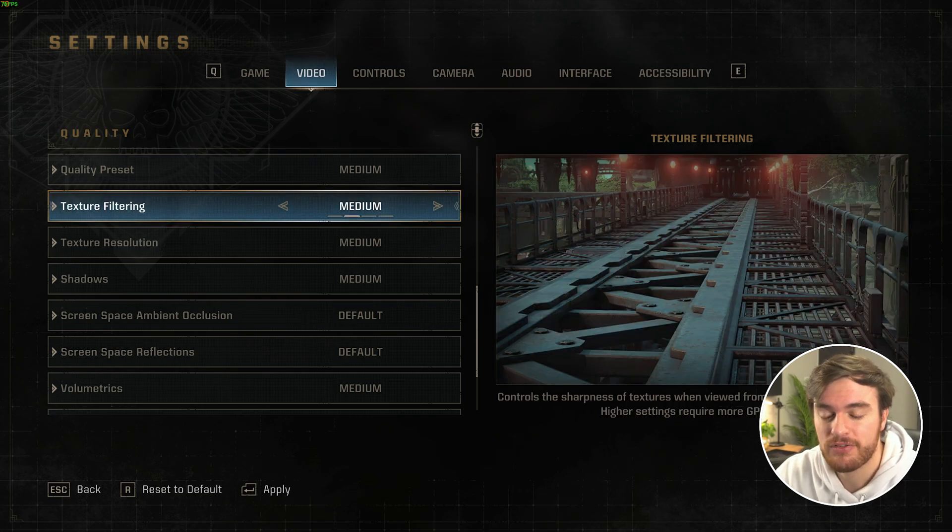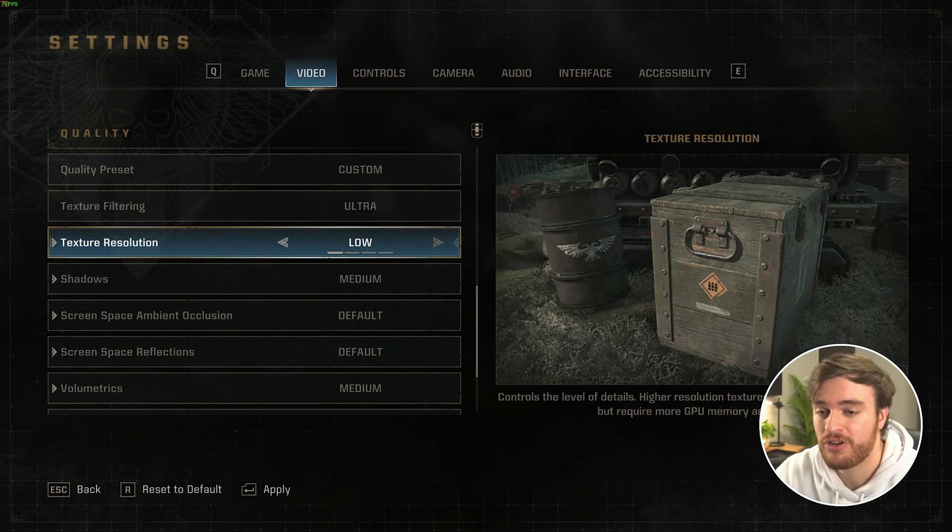First, texture filtering. This mainly affects grates and similar surfaces, and I'd recommend leaving this as high as possible, as there's almost no FPS difference. Then, texture resolution — this completely depends on how much VRAM you have, as that's where the textures will be loaded. If you have a 4GB graphics card, set this to low; 4-5GB, medium; 5-6GB, high; and anything more, set this all the way up to ultra for the best-looking game. This has a huge visual difference practically everywhere, and if you have the VRAM to handle the higher options, crank it up — it's a free quality gain for practically no FPS cost.